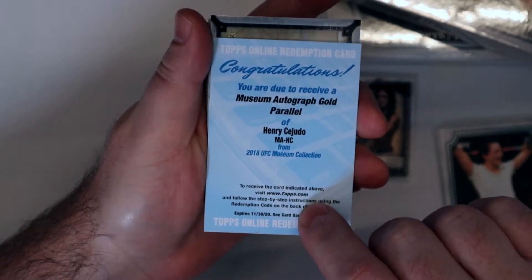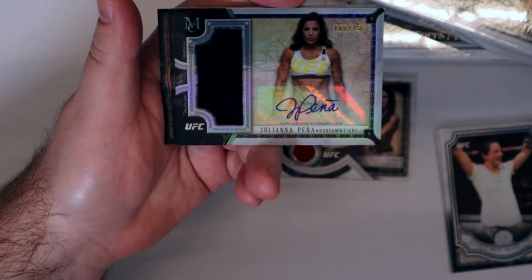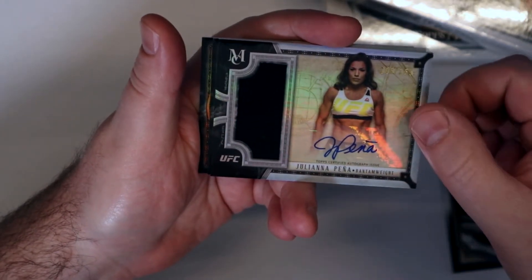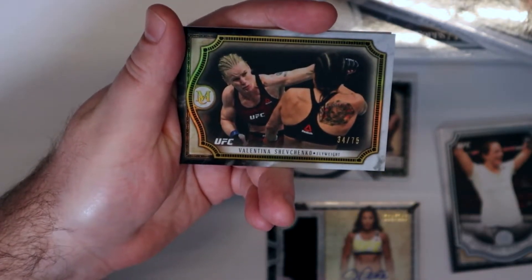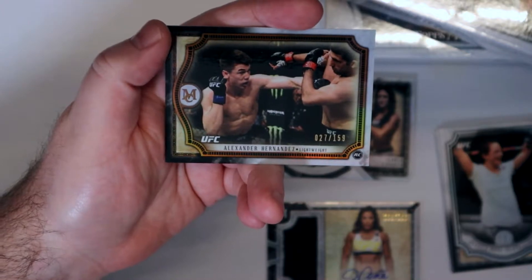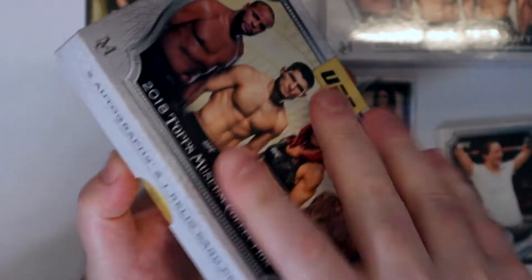Next up, sideways Leila Pena, 108 out of 165. I'm hoping she gets the next fight with Nunez. Valentina gold, 34 out of 75, copper parallel. Alexander the Great. That's rough — getting a redemption opening up the old stuff, but it just expired so maybe, just maybe, we'll get it.